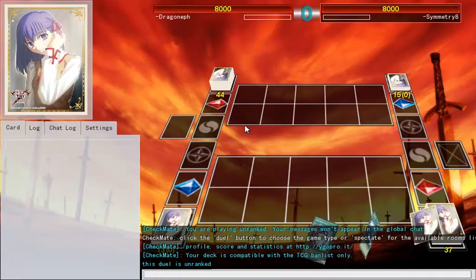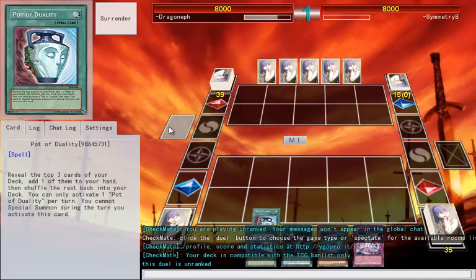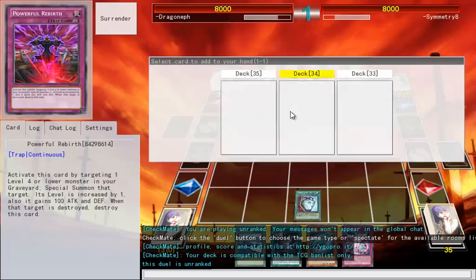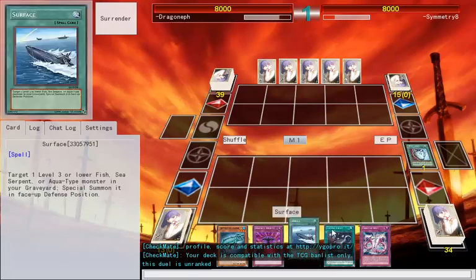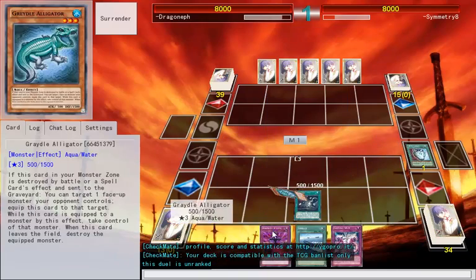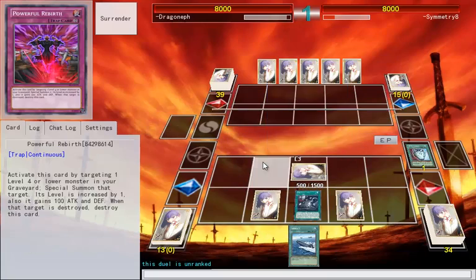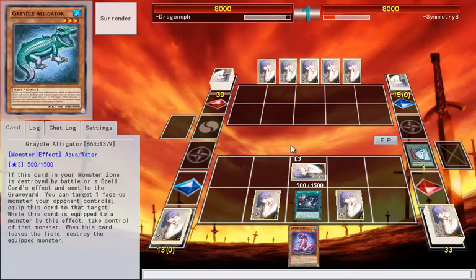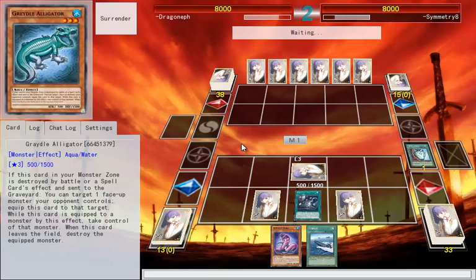Alright, let's see if we can get a bit of a better game here. I'm testing out Duality in this deck, because I dropped the artifact engine and put in some Majesties Fiends. I like Powerful Rebirth in this deck just as a card. I was running Call of the Haunted with the artifacts, but I'm back to playing this now. There's only 13 cards in my extra deck because I took out the two Rank 5s and didn't replace them — they're not that important.